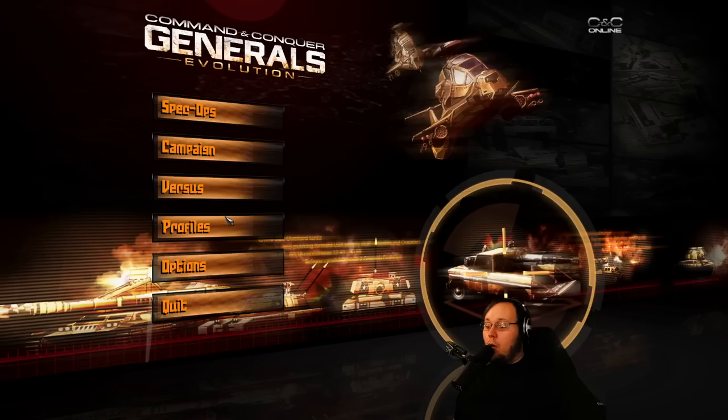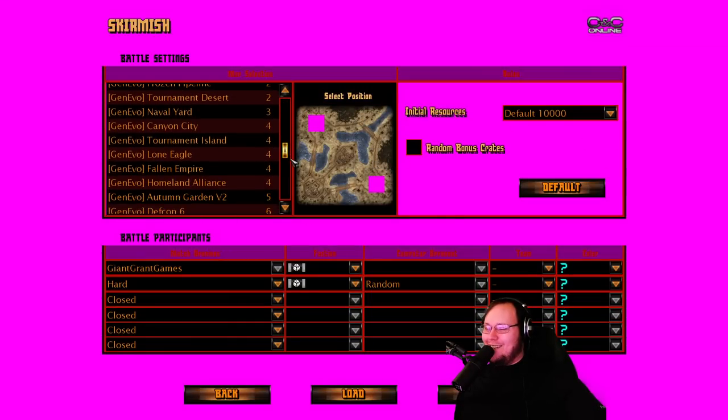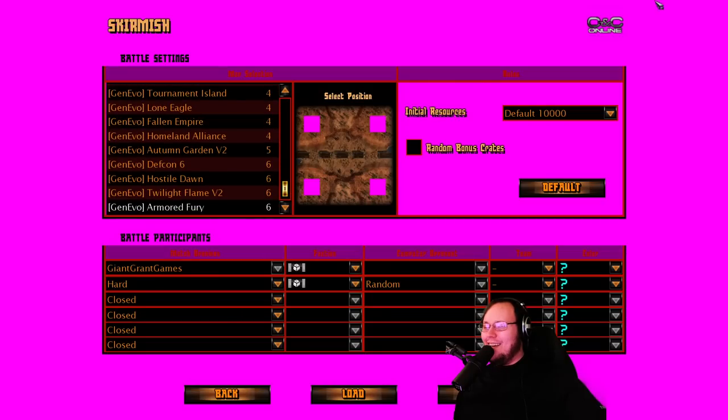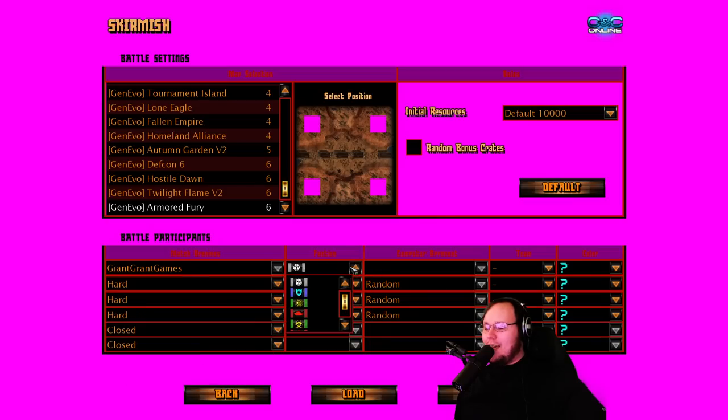It is not complete — it doesn't have a campaign or anything, it only has versus mode and online skirmish. But as you can see, it is a mod and it's still under construction. Let's just pick a four-player map and get some hard enemies in. I just realized that if I don't have names, I don't remember any of the factions. I believe blue is America, and aircraft is aircraft — okay, I can figure out what this one is. We're gonna play American aircraft. Let's give this a go.